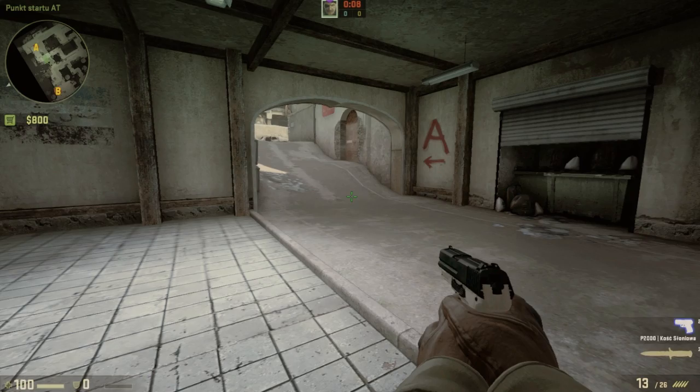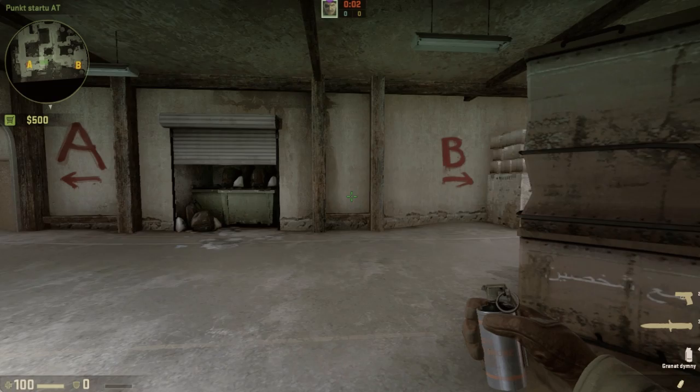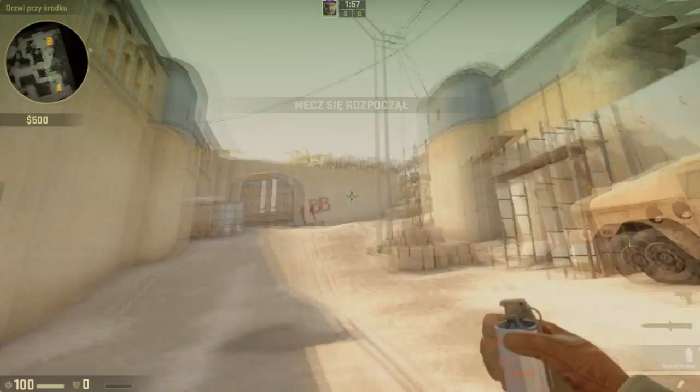Hello! In this tutorial I'm going to show you how to smoke B tunnel. All you need to do is go through the window. You can't go through the doors.